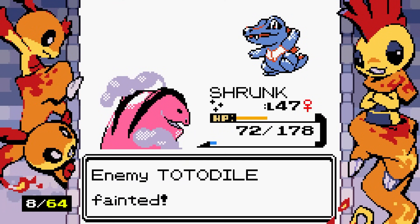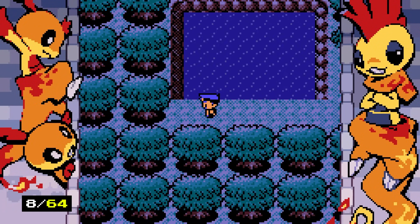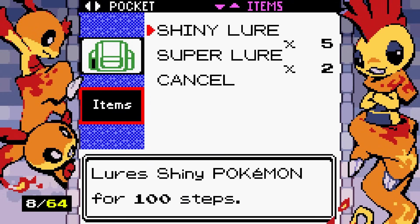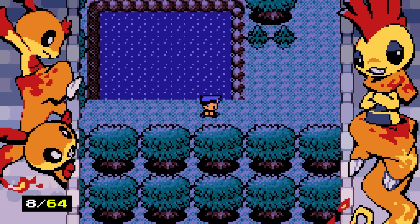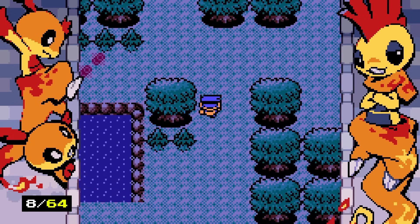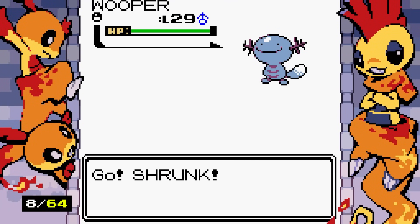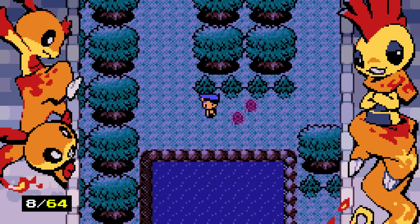Another super lure! What does it actually do? It greatly increases shiny Pokemon encounters — so it's like a shiny lure but better. A super lure sounds like a worse item name, but okay. If I get a duplicate Wooper I will be very sad — I'm not trying to do a shiny living dex out here.